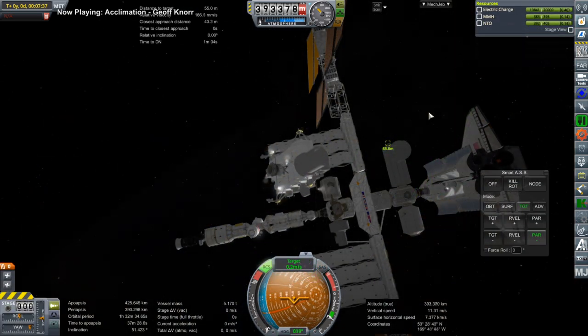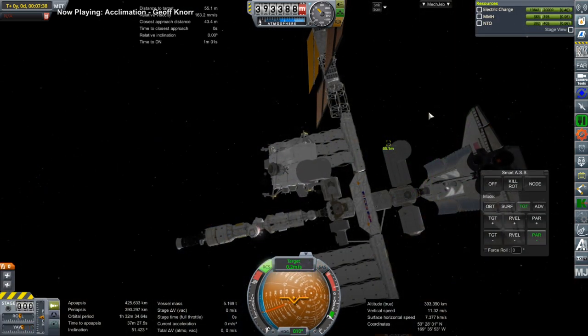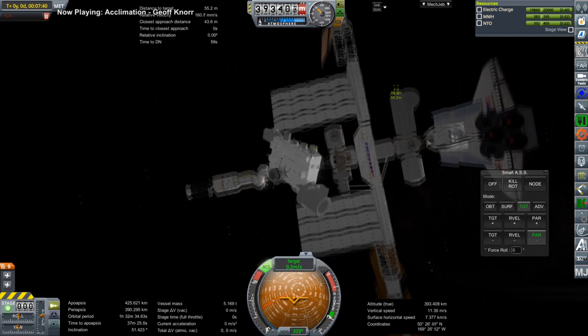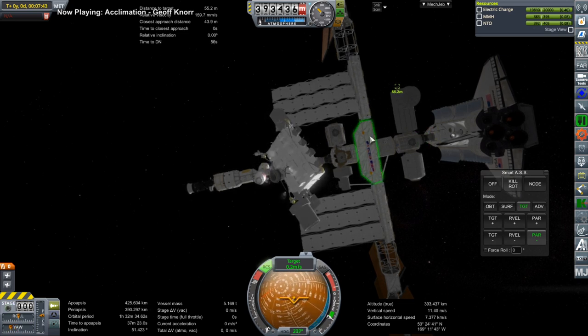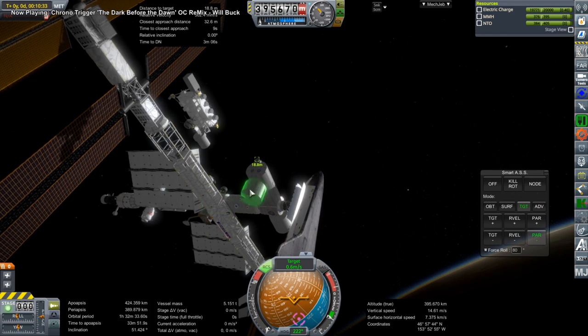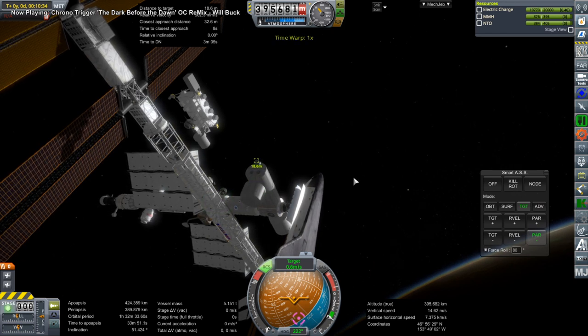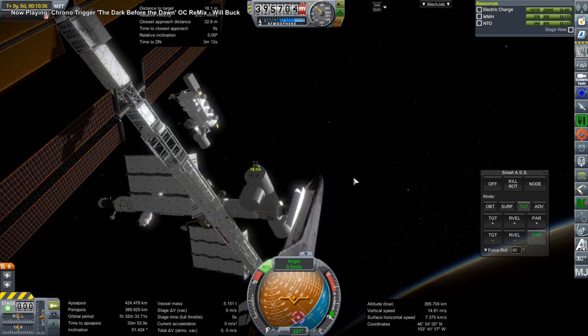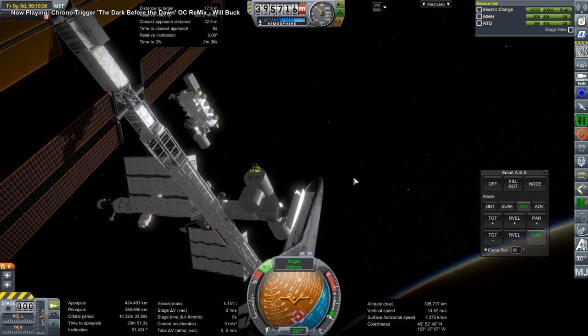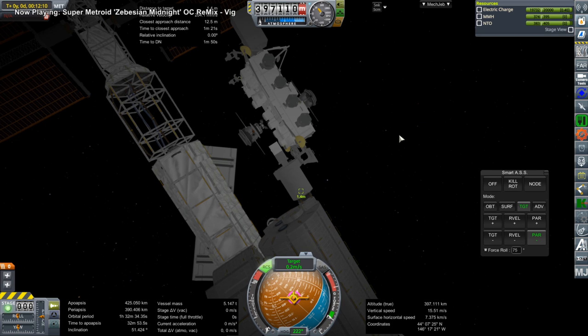Now we get to use the tugs to do their thing. They orient in the same direction as the docking port, which is tucked into the cylindrical portion of Kibo. That cylindrical portion doesn't have a collider so it'll just clip into the body of Kibo — that seemed to be how it was in the model too, it was actually clipped into the Kibo.